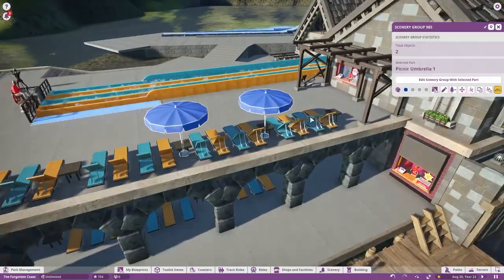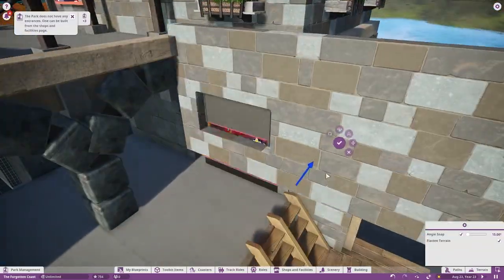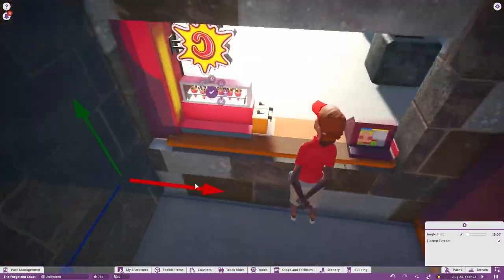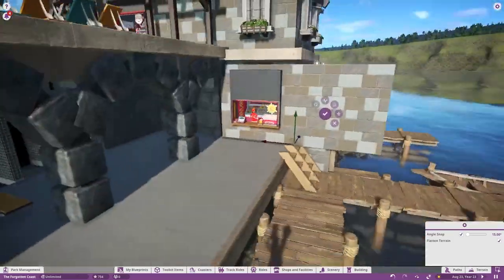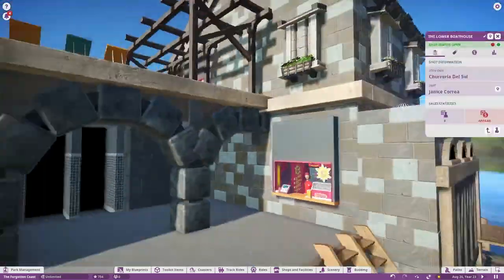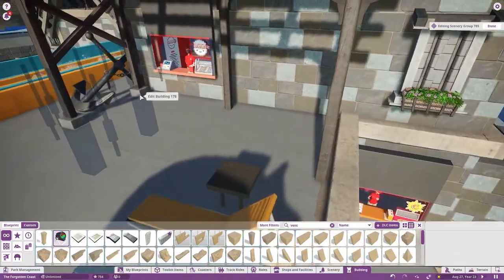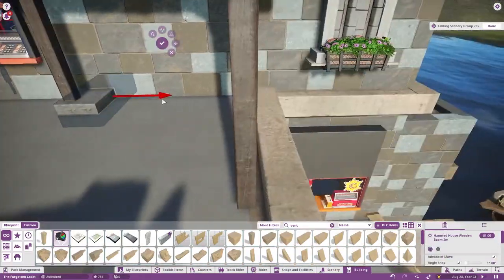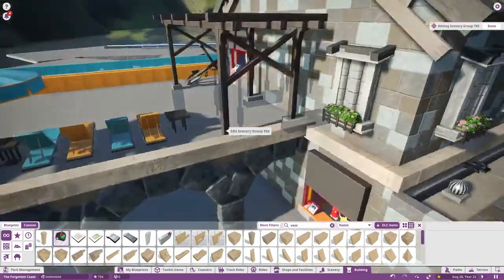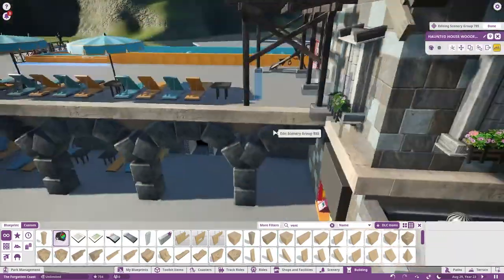In one of the real-life projects I worked on at my company, we actually had to design a splash-out system for the slide run-outs — the client was worried about water splashing out and not being able to drain anywhere, so we had to build in some deck drains. That's kind of where I got the inspiration for this detail here.